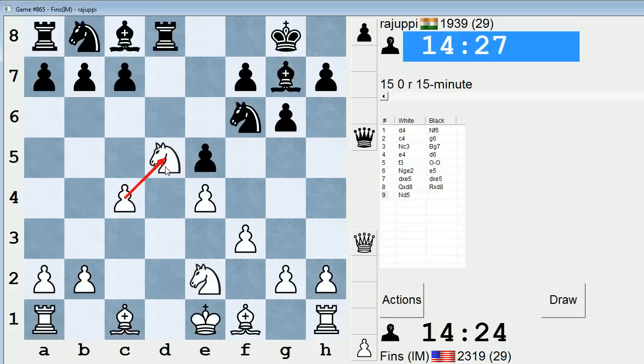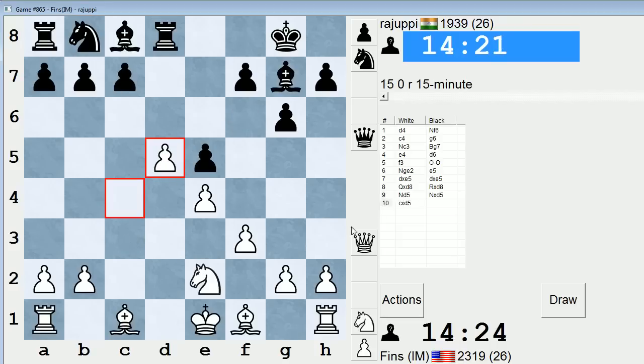I'll just pre-move that one, and they play C6, attempting to undermine the D5 pawn — you have Knight to C3. And that is one reason I like Knight Ge2 on move 6 instead of Bishop E3, which is the more common Saemisch move. It's because you have this Knight C3 option in this line. E5 is a little bit dubious against this line, whereas against Bishop E3 it's perfectly playable. So let's see how Rajupi handles it.